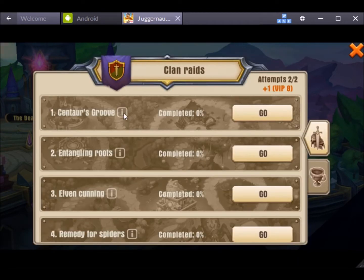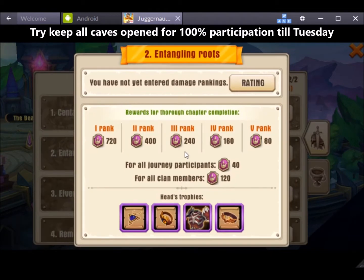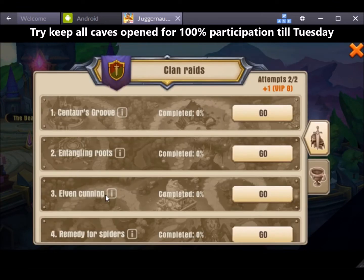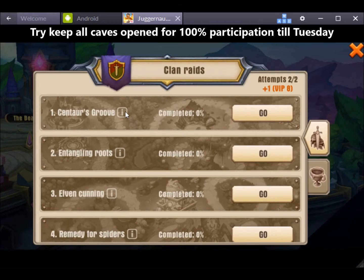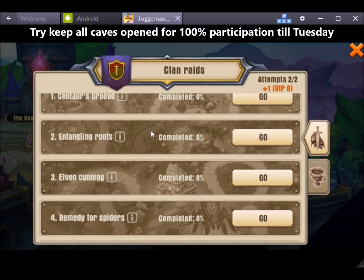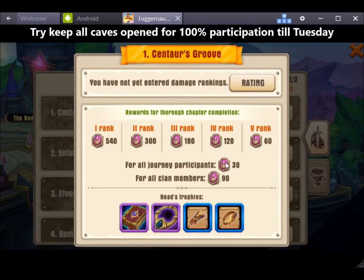So if I went through with my strongest team and took out let's say 50% of this cave on the first go — as you can see it's reset, so no one else has fought in this cave except for cave 3 — if I did that and another high level player came in and did the same, then this cave will be closed off within 2 or 3 hits and everyone is not going to get that participation shield.